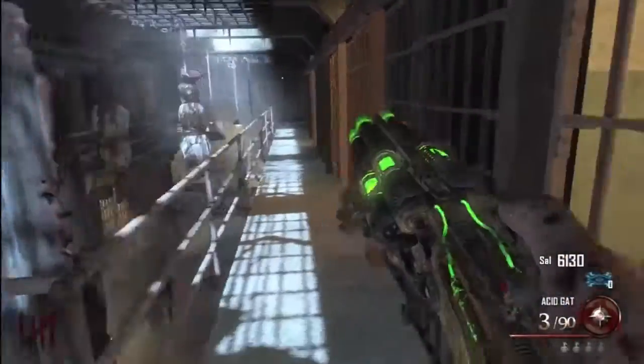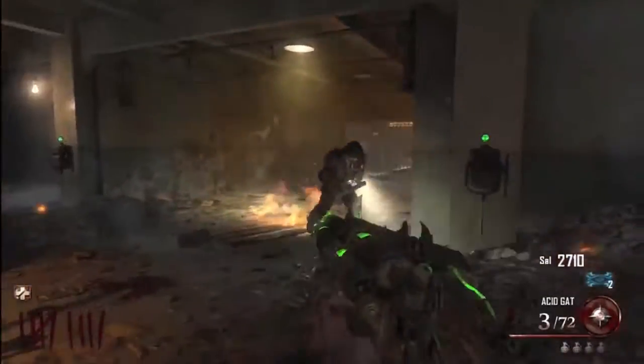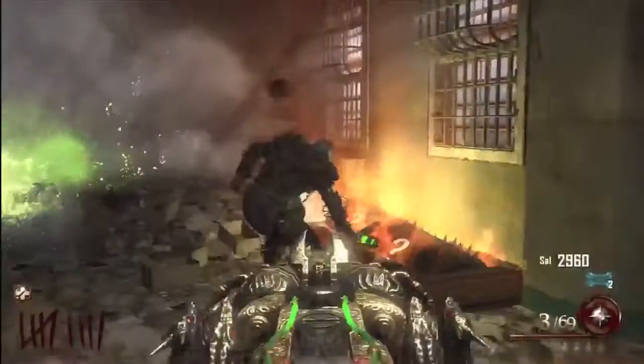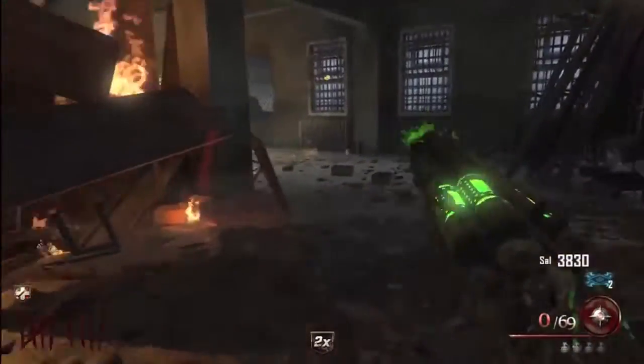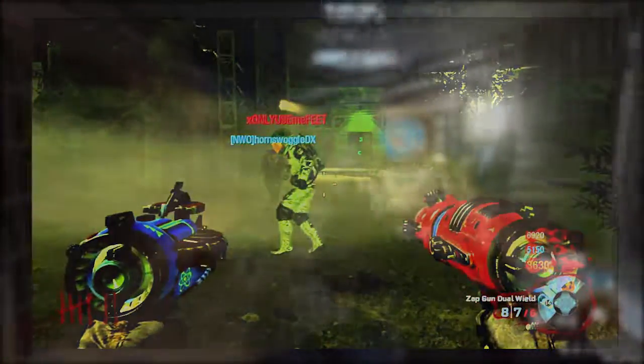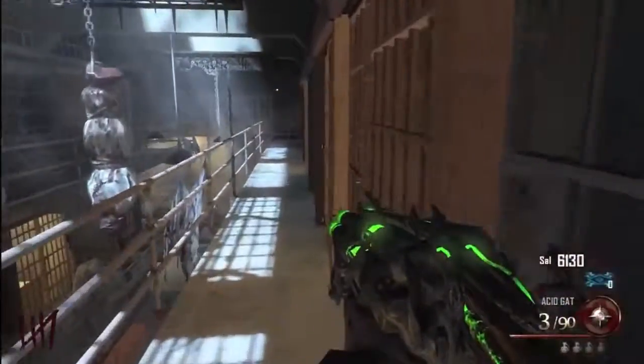Or maybe it could just be the pack-a-punched version of the Ray Gun. But usually the pack-a-punched version isn't visually that different — on the pack-a-punched Ray Gun Mark 1, the bullet color that comes out is different. As we see in the snapshot of Dempsey holding the Ray Gun Mark 3, it's actually the same color, so I don't think it'll be the pack-a-punched version. That is my theory — I'm not sure whether there's going to be a Wave Gun Mark 2 or if that is the Wave Gun Mark 2. If you didn't know, the Wave Gun is the Moon wonder weapon and it was a pretty sick weapon, so they could be bringing that back.